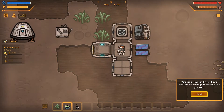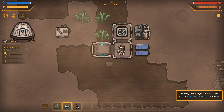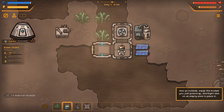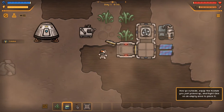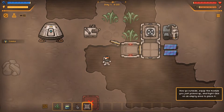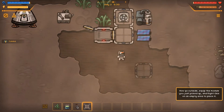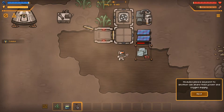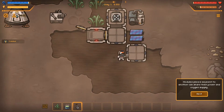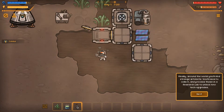You can pick up and move base modules to arrange them however you want. Hold down right click on that bottom habitat module to pick it up. Oh, cool! Now go outside. Equip the module you just picked up and right click on an empty area to place it. It's just a little random pile of stuff. You can also drop items from your inventory on the ground by selecting them and pressing the Q key. It works.